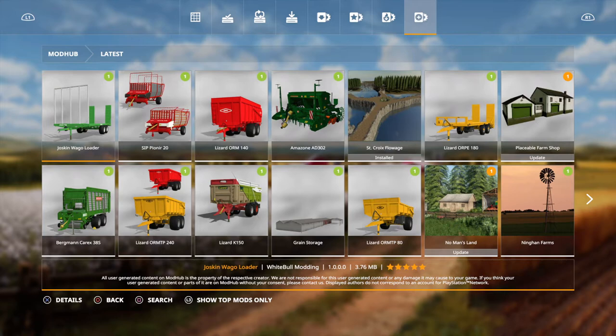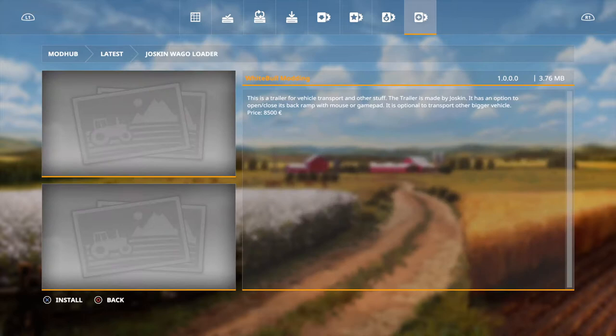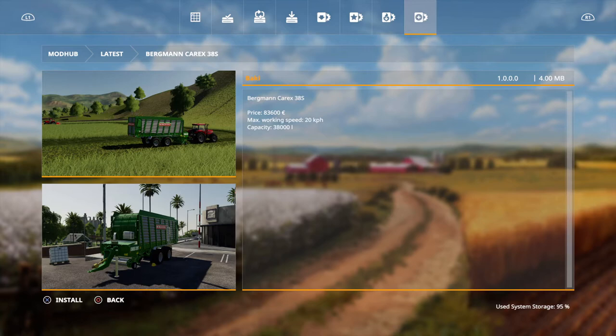We do have some new trailers or tippers which are brand new for the game. First, from White Ball Mudding, this is the Juskin Wacko Loader — it's basically a flatbed wagon which can transport machines, bales, and different kinds of stuff. Then we have the Berkman K-Rex 38S from Bakkei, which is basically a pickup that picks up grass and stuff like that. The price is 83,000 euros, max working speed is 20 km/h.